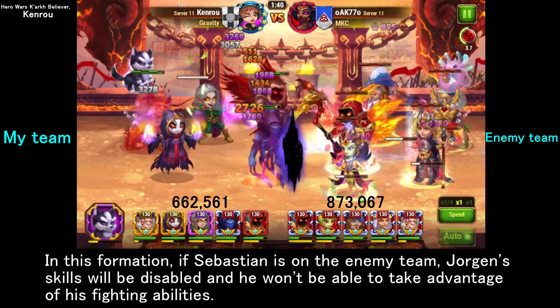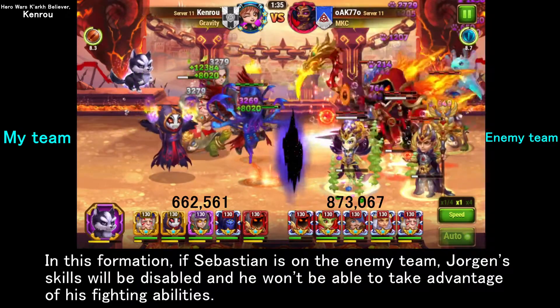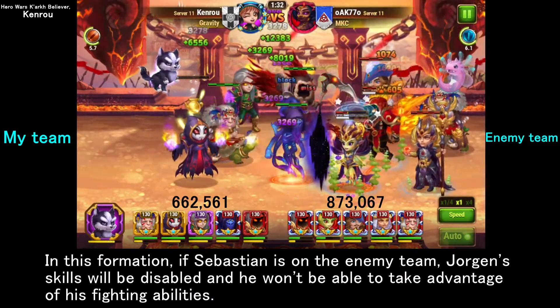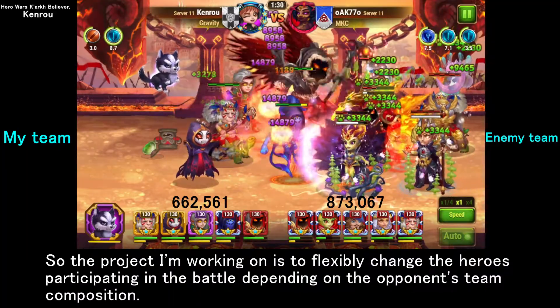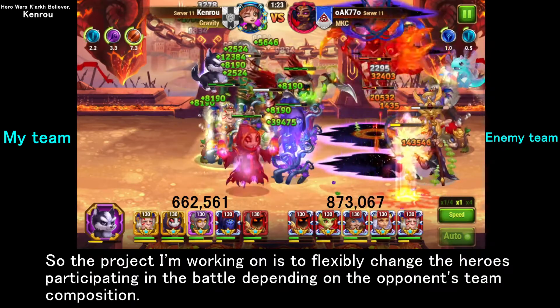In this formation, if Sebastian is on the enemy team, Jurgen's skills will be disabled and he won't be able to take advantage of his fighting abilities. So the project I'm working on is to flexibly change the heroes participating in the battle depending on the opponent's team composition.